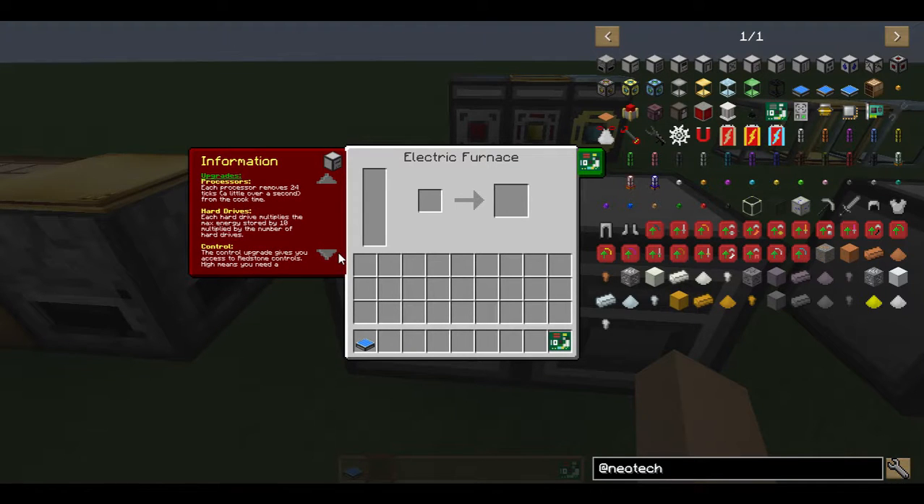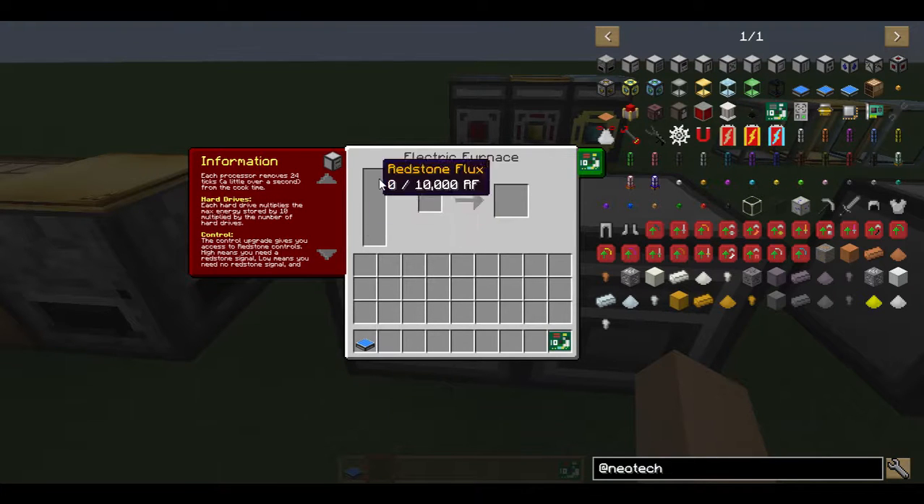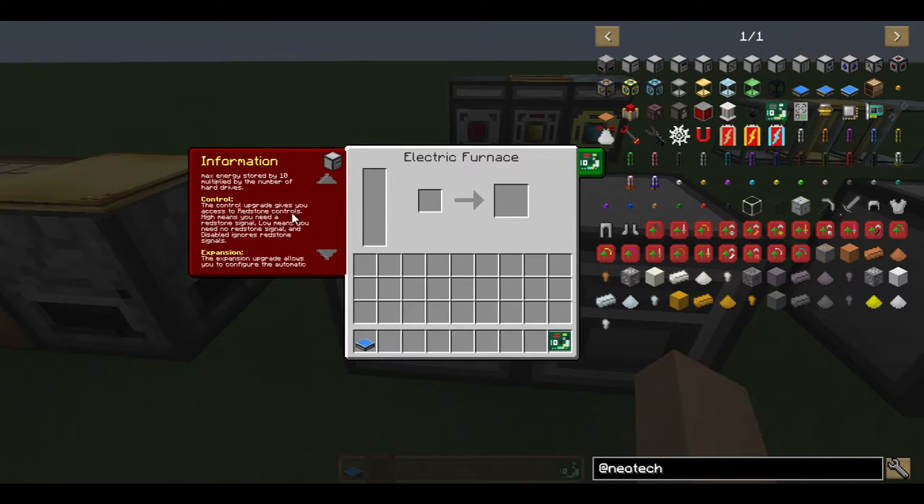I'm not going to cover how to do upgrades now, but I'll show you a little bit about how they work. The processor removes 24 ticks, so with eight processors you get fairly close to a very fast furnace. Hard drive makes the battery here bigger. Control gives you redstone control, and expansion gives you access to automatic IO features.